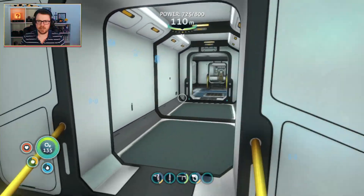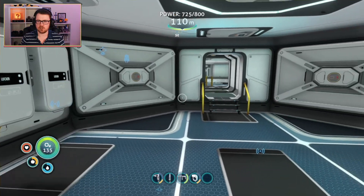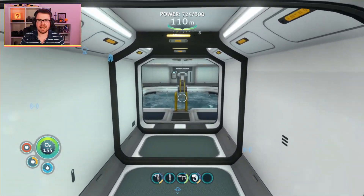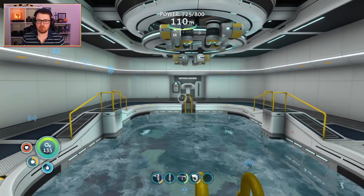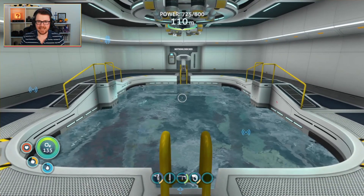If we head through here, we've got our storage room - six storage lockers on the wall, filled with all of the things that we've collected so far. And then here we've got our second moon pool, with another moon pool fabricator on the wall. At some point we will be bringing our Prawn Suit here, and that can stay in here. The base may be complete, but the hard work does not stop there.